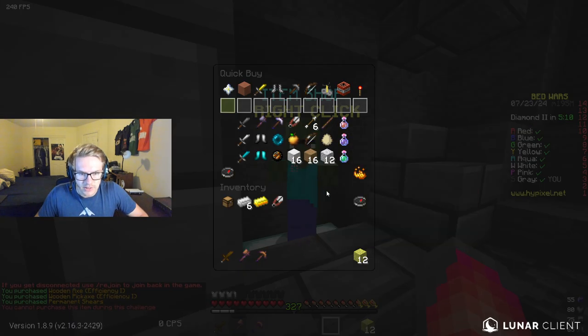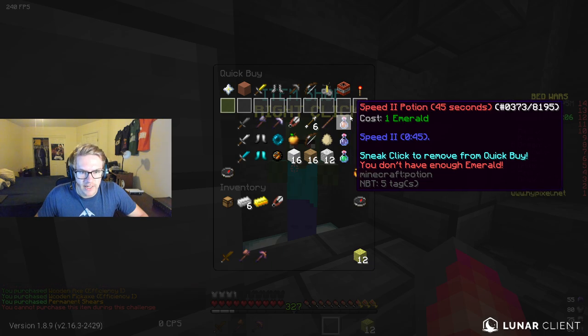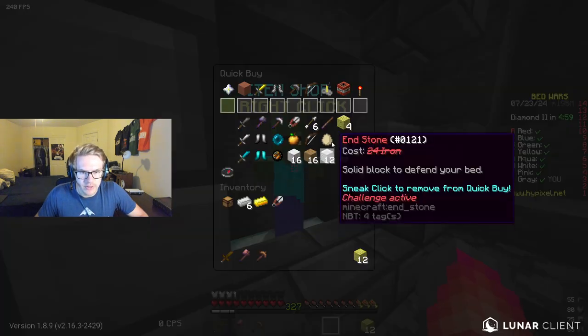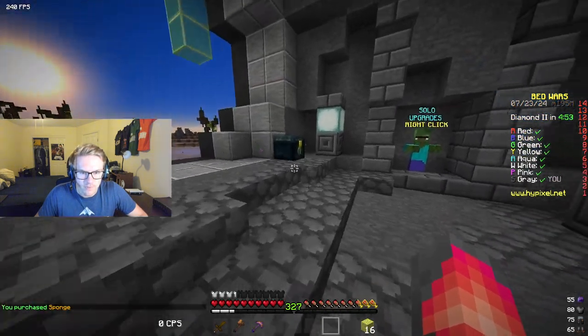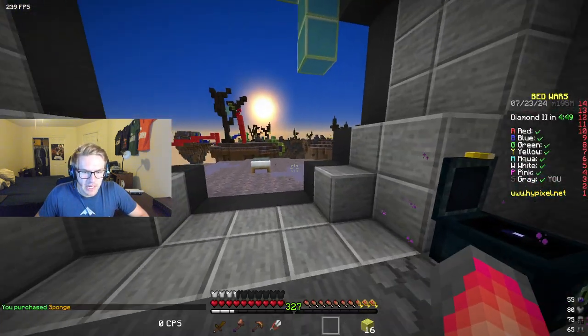We need to get all the tools we can. We can't buy any blocks or anything. Let me figure out the quick select here — there it is, that's actually pretty simple. So we can only buy sponges. This is going to be interesting because I've never done this challenge before.